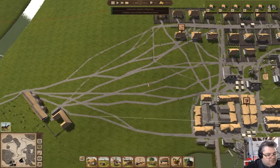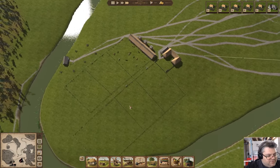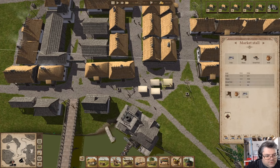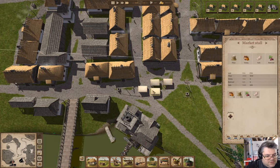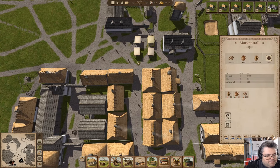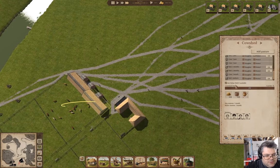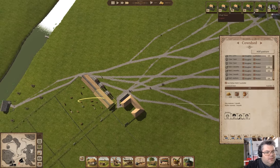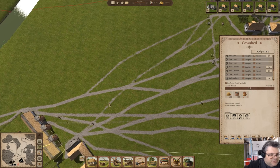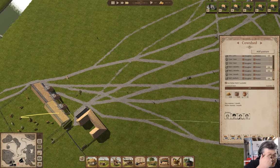We're up to 168 people. The complaints have dropped off there. Does that mean we've caught up on demand? Yes, I think it does. Does that mean we're going to be able to slaughter stuff so we can sell the meat? That's going to be important in the future, so that needs to get built.